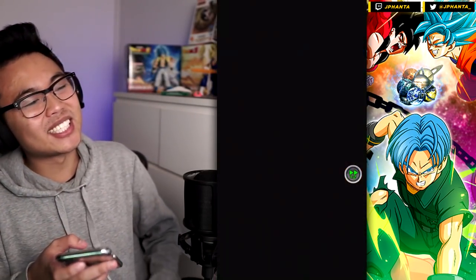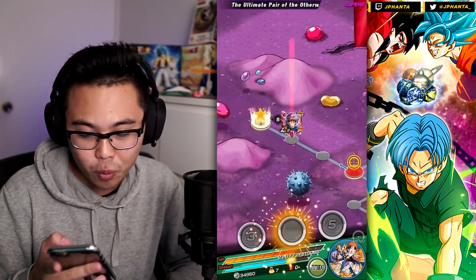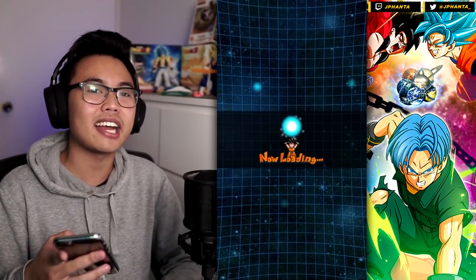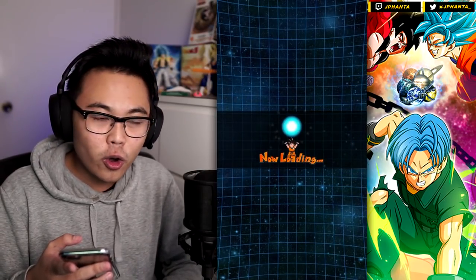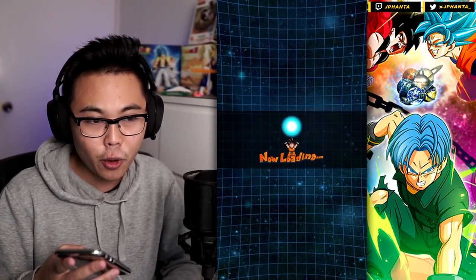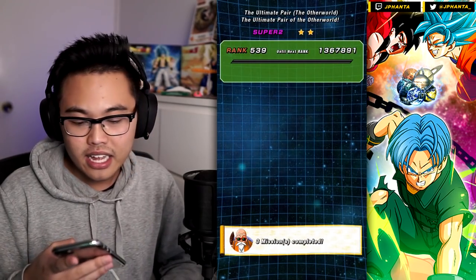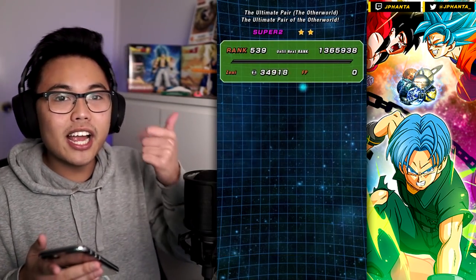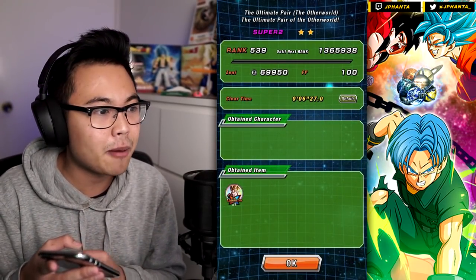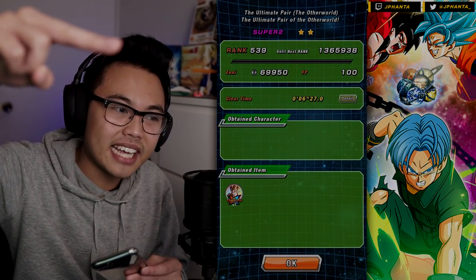Unfortunately the showcase has to end there, but hopefully you guys enjoyed. We ended up getting around 1.8 million attack or so. Hopefully you guys do 100% him — he's definitely one of the best free-to-play cards in terms of being a T1 and not even an EZA or EZA. If you guys did enjoy, make sure you leave a like, comment, and subscribe, especially if you're interested in the Margin Vegeta showcase coming out tomorrow. As always, have a good day — stay busy, peace out.